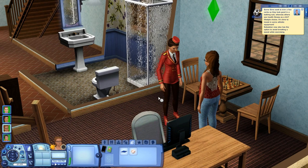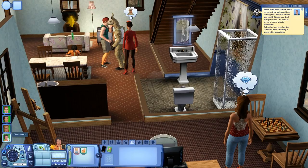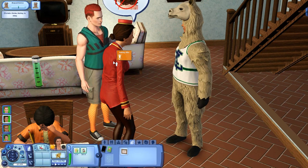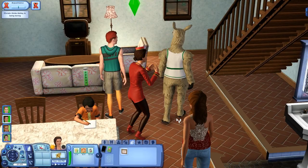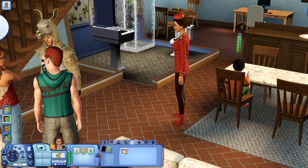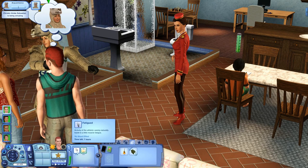Sebastian now has the option to avoid breaking a sweat while exercising. Ruby finished her homework, and Chuck is working on his. Ashley is being a bit of a diva and putting everyone in a bad mood, so I'm just going to queue up some friendly interactions to smooth things over. Chuck is almost done with his homework.